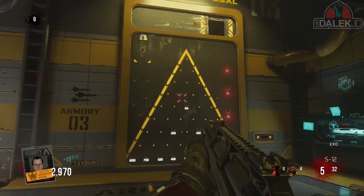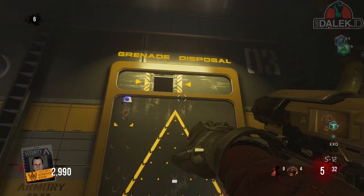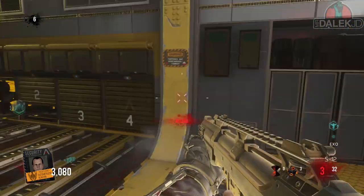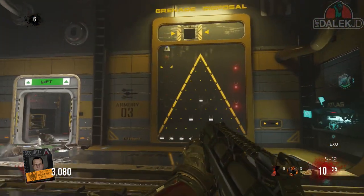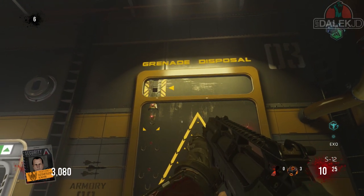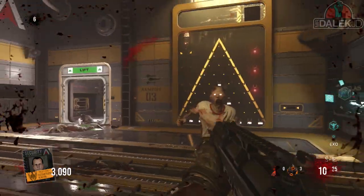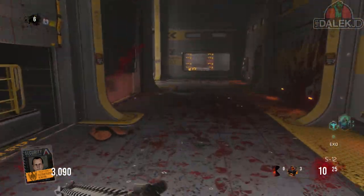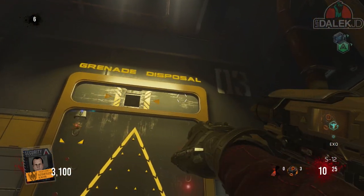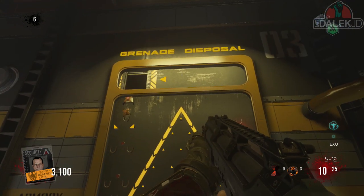So you throw that in, you'll see the cone has moved over to the left. At the top, it's going to keep cycling through four different types of grenades. For this first one, you need to change it to a distraction drone on the first row, then throw a normal frag — the distraction drone propellers will spin the grenade over to the other side.